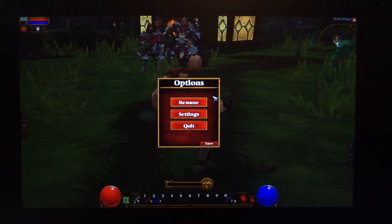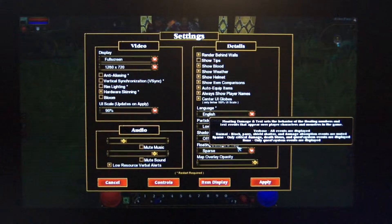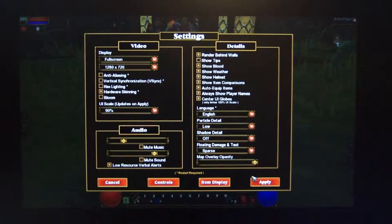Let's pull up the settings. I'm running the game at 720p, essentially a bare-bones setting — nothing enabled, no AA, no bloom. vSync is disabled, particle detail is set to low, and shadow detail is completely turned off. So it's pretty much the lowest settings you can have in this game.